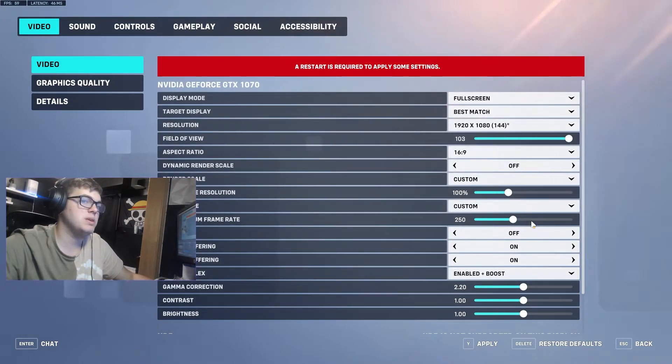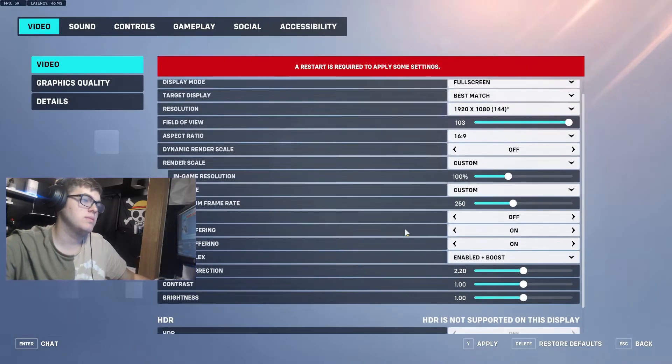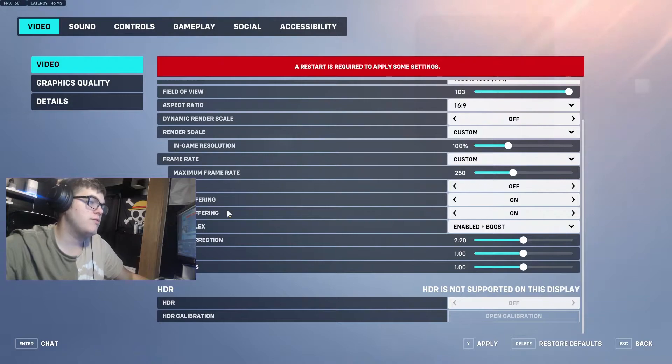V-sync — make sure you have that off. Now for triple buffering and reduced buffering, these are preference. They both reduce input lag and latency. I recommend testing these out yourself in a practice range, but I prefer to have them both on.